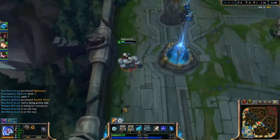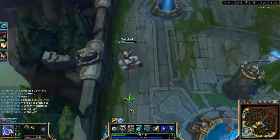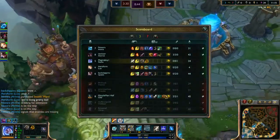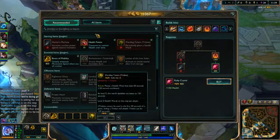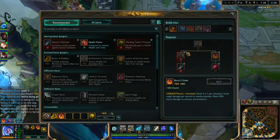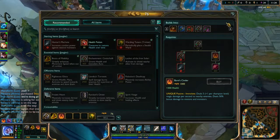As a team we're not doing the greatest, so I don't want to give them any more kills. Right now it's three to seven. The strongest ones on their team are Volibear, Varus, and Olaf — I don't know why I said Teemo.